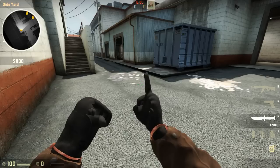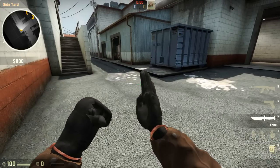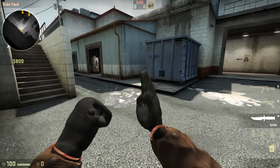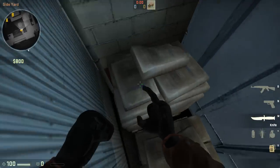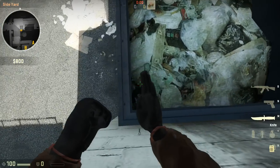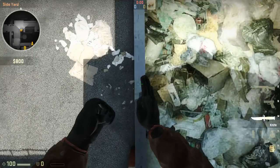The next one covers A6 or CT spawn train, whatever you want to call it. Basically it prevents the possibility of an operator falling back from ivy to alley and E-box. You're going to jump on these sandbags and then this garbage thing and walk forward.